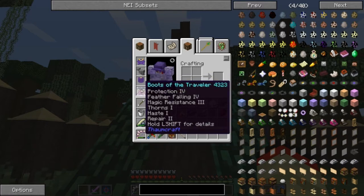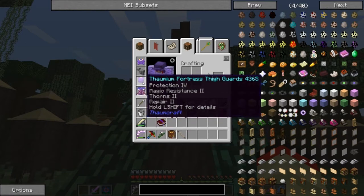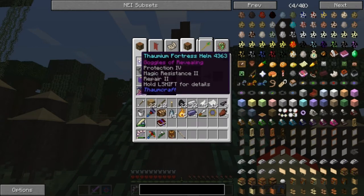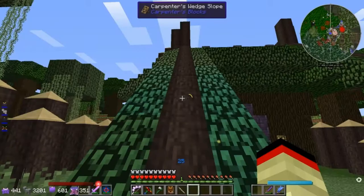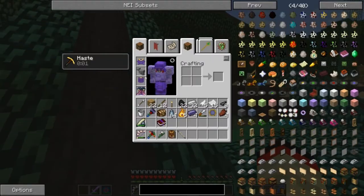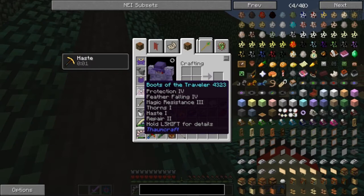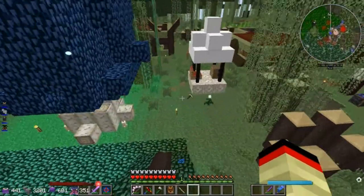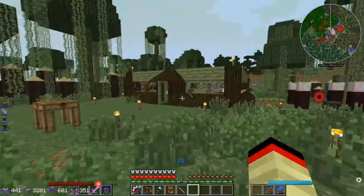I've been working with some Downcraft stuff. I got the Boots of Traveler with a bunch of enchantments, the Thaumian Fortress Dye Guards, and a helmet with Goggle Revealing. I also got the Earth Armor which is OP and you can't even enchant it. The reason I didn't put Haste 3 on this is because regular Haste is good enough, especially with the Boots of the Traveler - it's really fast.